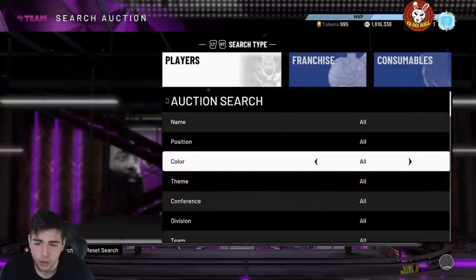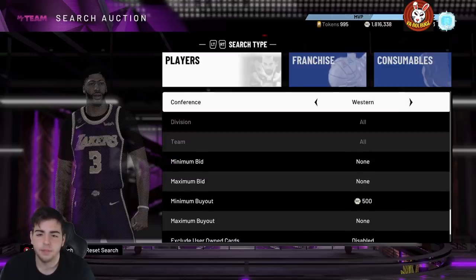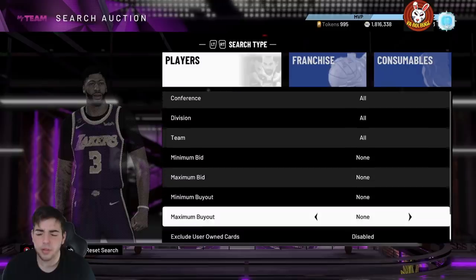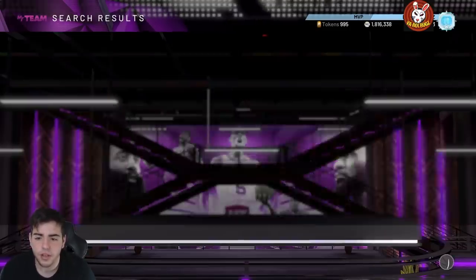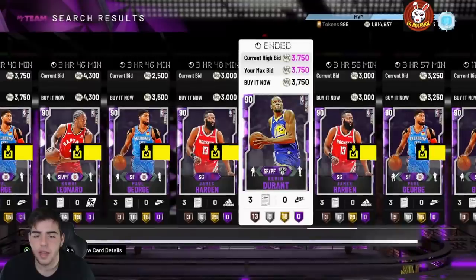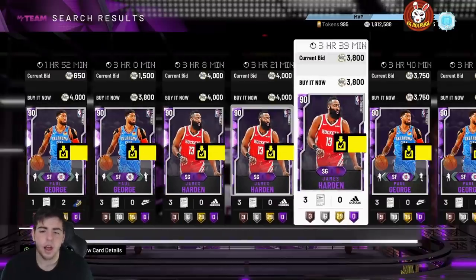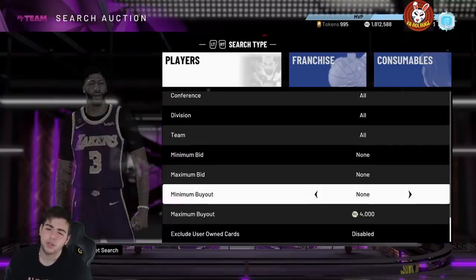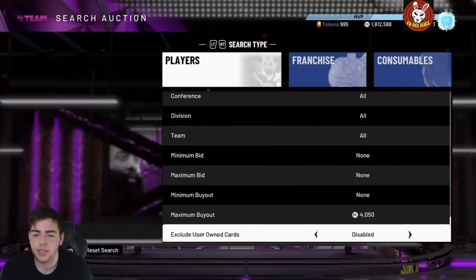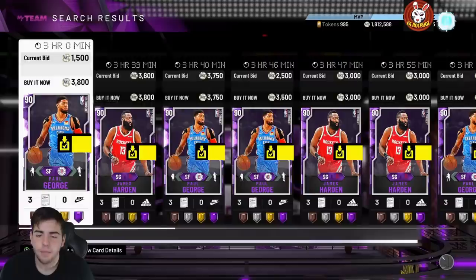My favorite snipe filter is Galaxy Opal — it's literally the best one and I've made all my MT off it. This next snipe filter is based off a few specific cards: Harden, Paul George, KD, Curry, LeBron, and Giannis. You want to pay attention to the KDs, the LeBrons, the Curries, and the Giannis because they go for a lot more now than they used to. I used to flip these for crazy amounts — they would pop up for 10K to 12K.